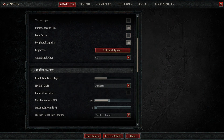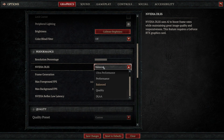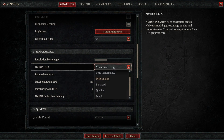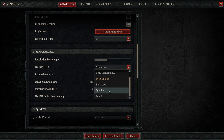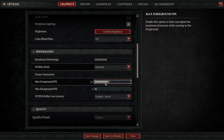Next, go on to Performance. If you have an RTX card, I recommend DLSS set to Balanced. If you have a low-end RTX card, you could set it to Performance. If you have a high-end card like a 3080, 3090, or one of the 40 series, then I'd potentially recommend going to Quality. I also always recommend capping your FPS to your monitor's refresh rate — mine is 165Hz, so I set mine to 165 frames per second.